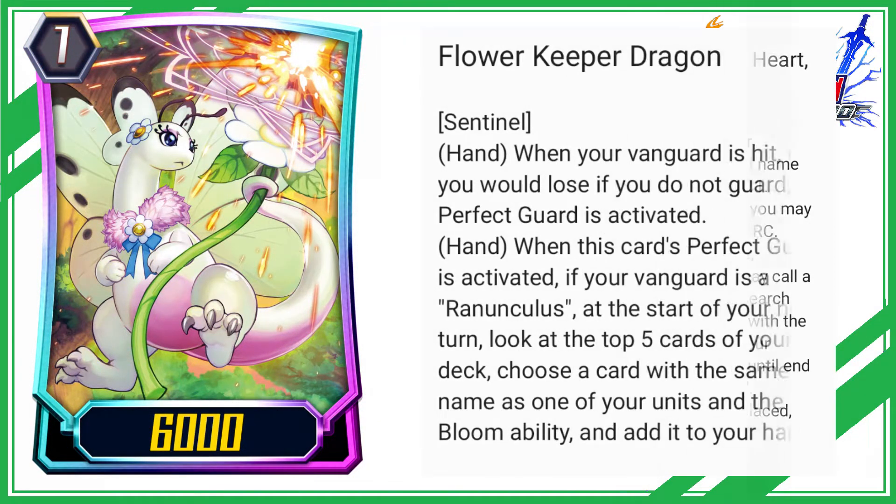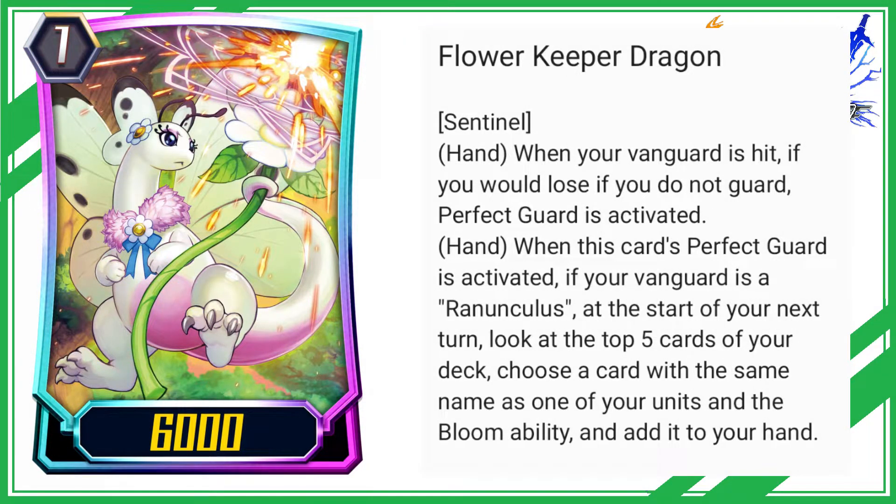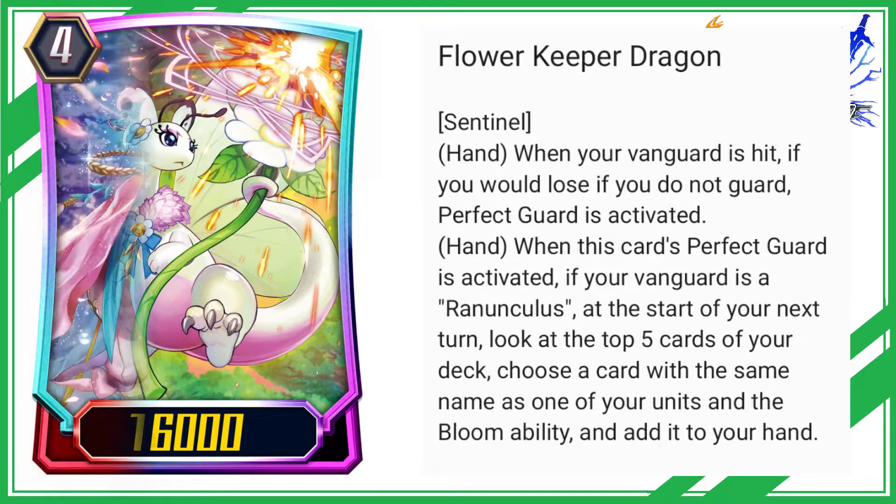Flower Keeper Dragon Sentinel. Hand: when your Vanguard is hit, if you would lose if you do not guard, perfect guard is activated. Hand: when this card's perfect guard is activated, if your Vanguard is a Ranunculus, at the start of your next turn, look at the top 5 cards of your deck, choose a card with the same name as one of your units and the bloom ability, and add it to your hand.